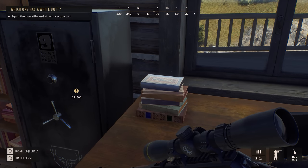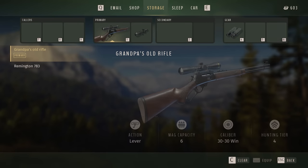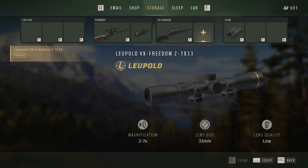Equip the new rifle and attach a scope to it. We know how to do that — go to primary or secondary. It is secondary. We'll throw our Remington on that guy, select equip, and we can use the same scope on that. So you can do it at the same time — you don't have to buy two separate scopes.